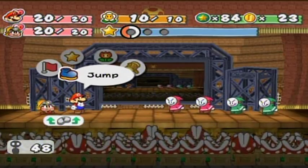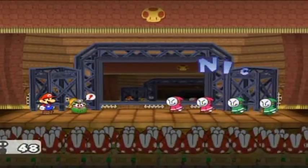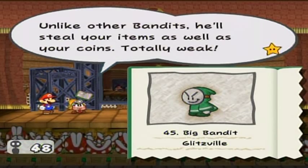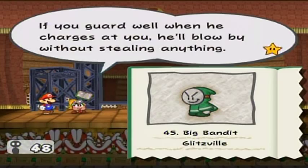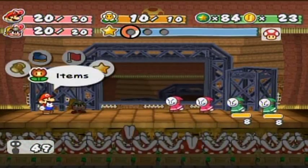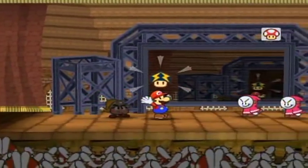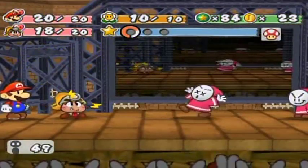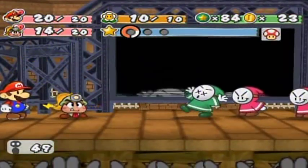No special moves — that's perfectly fine. Let's start with tattling. I'll tattle the Big Bandits first because they're by far the greatest threat. That's a Big Bandit — basically a boss among ordinary Bandits. Max HP is eight, attack is three, defense is zero. Unlike other Bandits, he'll steal your items as well as your coins. If you can't dodge his charge, he'll blow by without stealing anything. If he robs you, you won't get your item back unless you beat him right then. Here's a nice trick: give a Voltrimet to whoever's in front and use them as a shield. Even if you mess up on the timing, they won't steal anything.